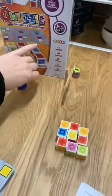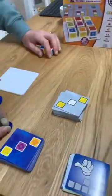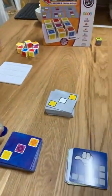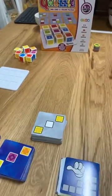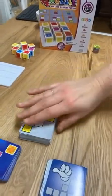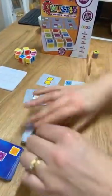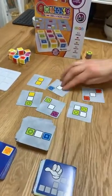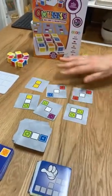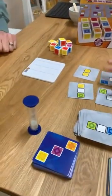What we need to do is flip the timer, but before we flip it we're going to put out six of the challenge cards. The aim of the game is to arrange your cubes so you get as many of these cards satisfied as possible before the timer runs out.